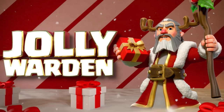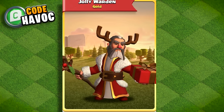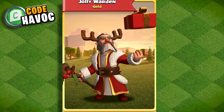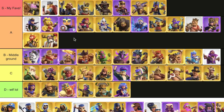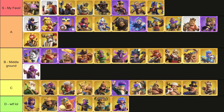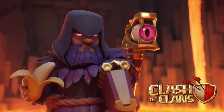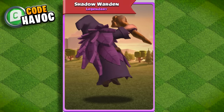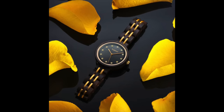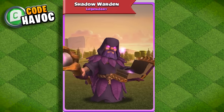Jolly Warden — my wife actually hated this one, but I quite enjoy the Christmas vibes here. I'd much rather use this than the Jolly King. The Jolly King was too simple — this one looks like he could be Santa Claus if he had a beer belly. I think A is where it should be. Warrior Warden — I didn't necessarily like this one all that much, so I'm gonna put it at B. I just think the Warrior series was a letdown in general, except for the queen. Shadow Warden — here's one skin I love a lot. The black on purple — damn, sweet. I just think any color with black goes well, and I love the dark underworld vibes here. They really nailed it.